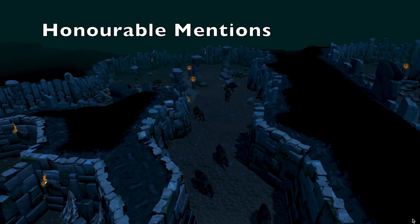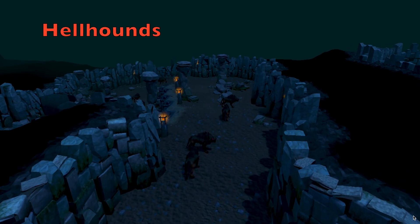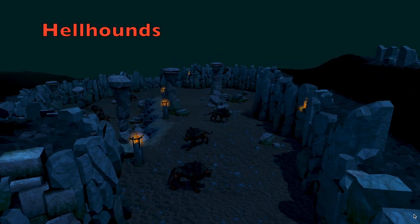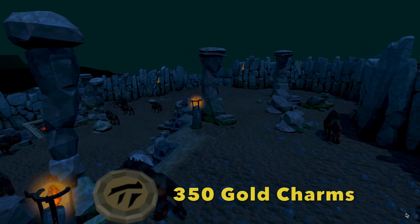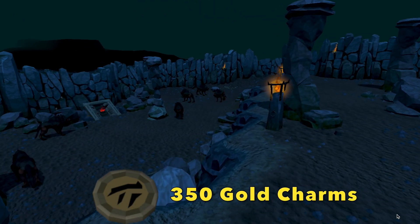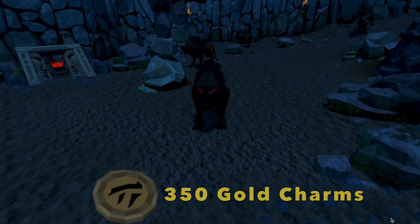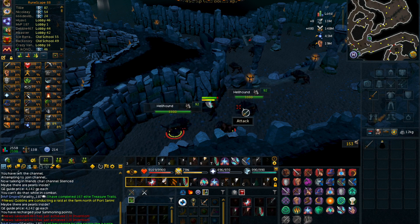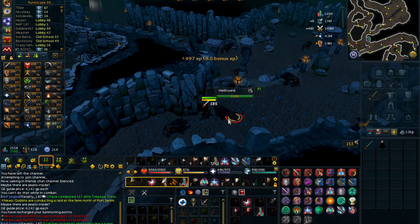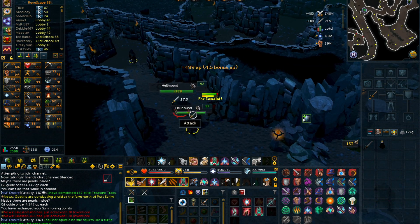Moving on to the Honorable Mentions, we have Hellhounds. I included Hellhounds because they are a great source of gold charms, mainly for lower level players since gold charms are only used at lower summoning levels. It definitely is one of the best for gold charms, and you should be able to get around 350 gold charms per hour if you can kill about 500 Hellhounds per hour, which isn't too difficult.